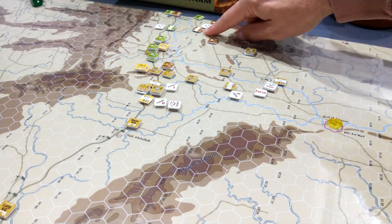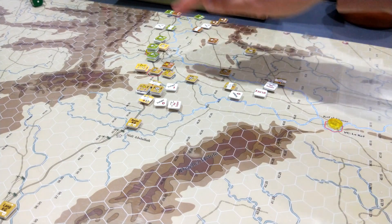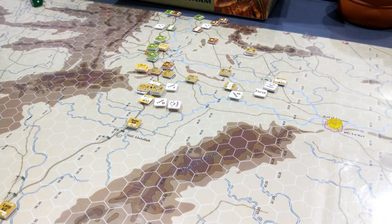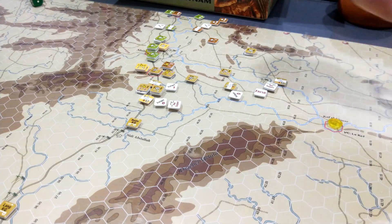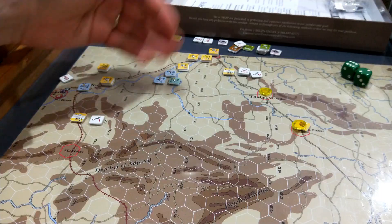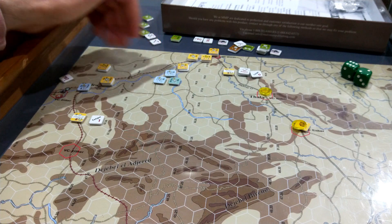On the very last turn of the game — if you watch my session report — the two main German formations in this area were mixed and had crossed their supply paths, and were fatigued by this stage. They both failed their activation completely on that final, critical turn and were unable to attack or do pretty much anything, just basically recover fatigue. Over in the west side of the theatre through Kasserine, the Desert Afrika Korps Kampf Group and another Kampf Group were more effectively organised, had clearer supply routes, and passed their snafus.